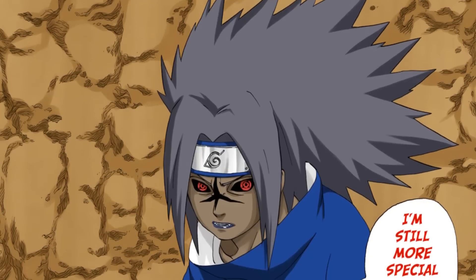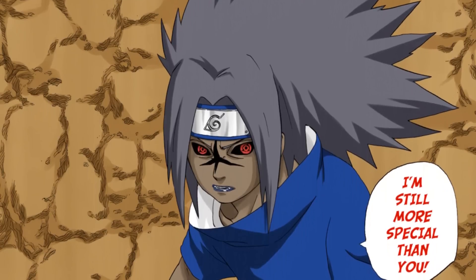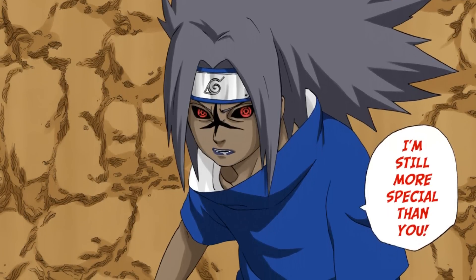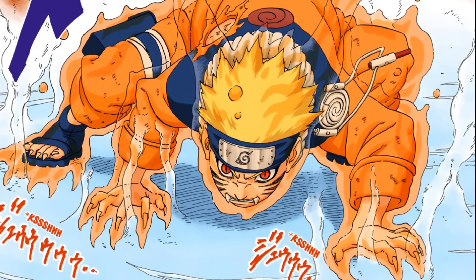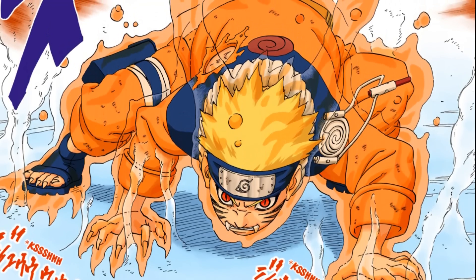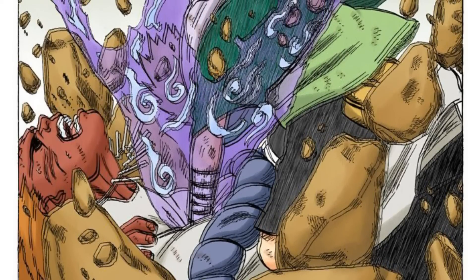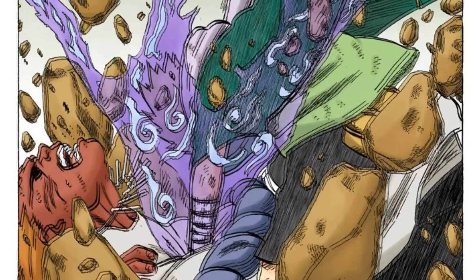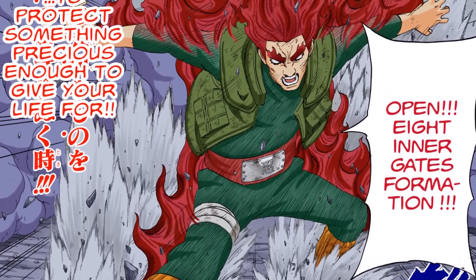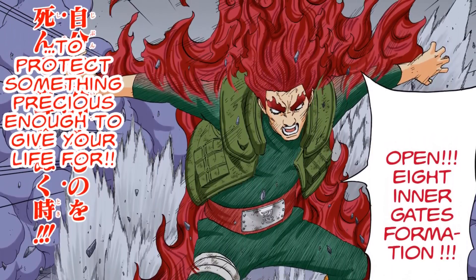All the amps analyzed so far are things pulled from outside sources. The curse mark and Sage Mode pull nature energy into the user's body. The QB chakra and other Jinchuriki amps come from a Biju sealed within the user. Choji's pill is eaten. These amps come from outside — but there is one amp that comes from your own body: the eight inner gates. When I mentioned an exception earlier, I was referring to the gates, because they come from within, not from outside sources.